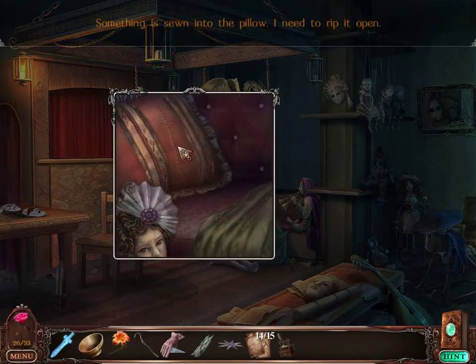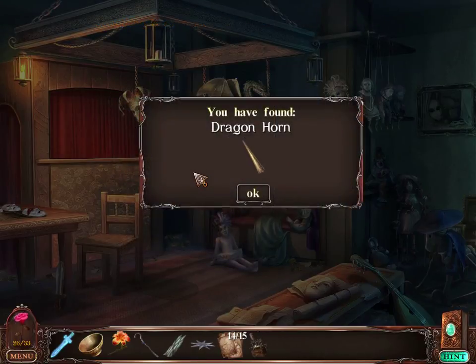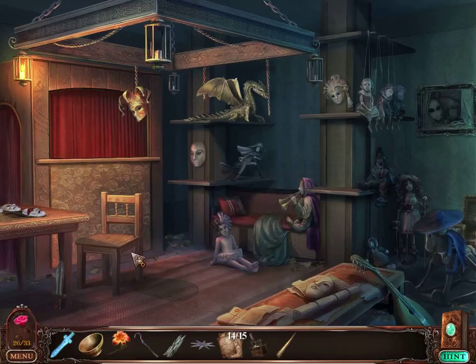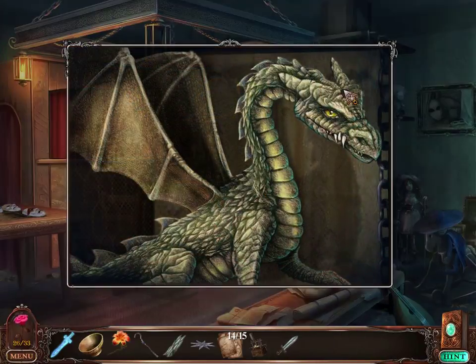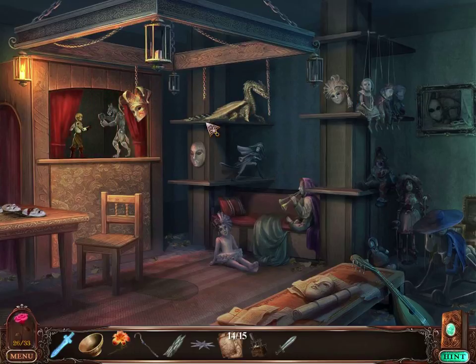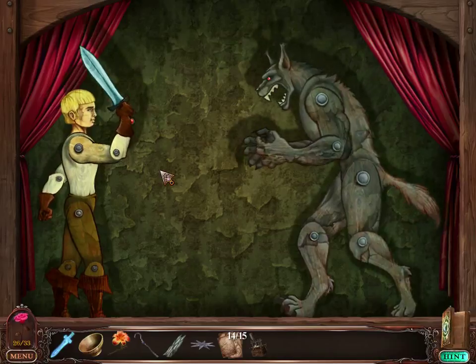There was an actual card in that picture. Something's sewn into the pillow. Rip it open. I have a dragon horn. I thought that was going to be the final card. Toy sword, huh? Dragon horn here, perhaps? Here's a guy fighting the beast. Here's your toy sword.